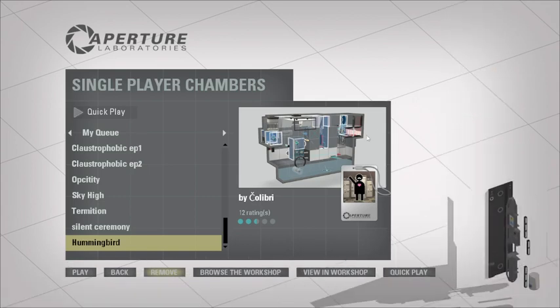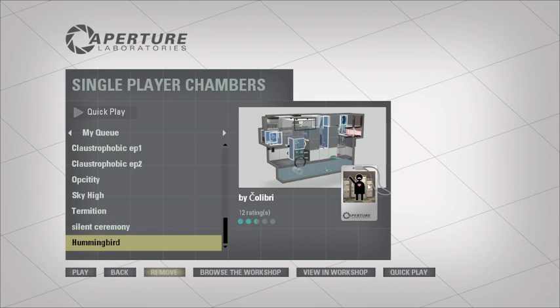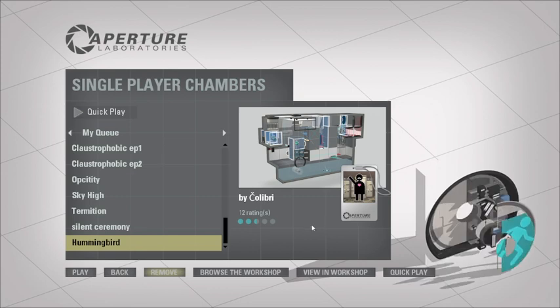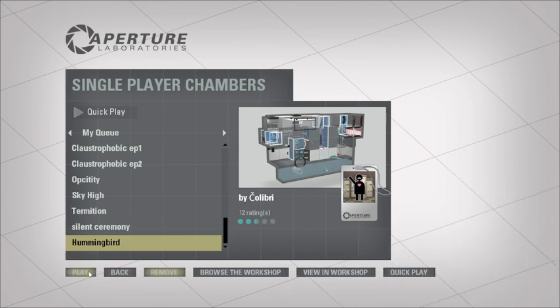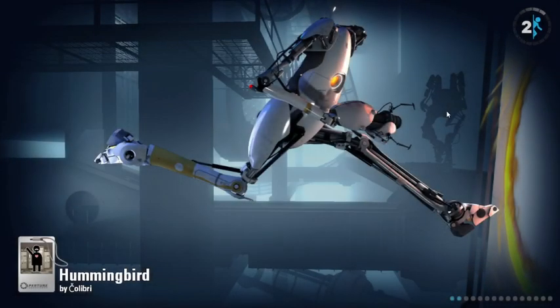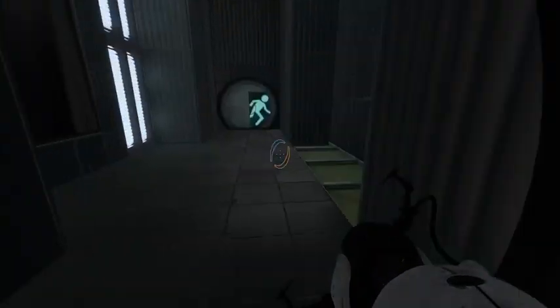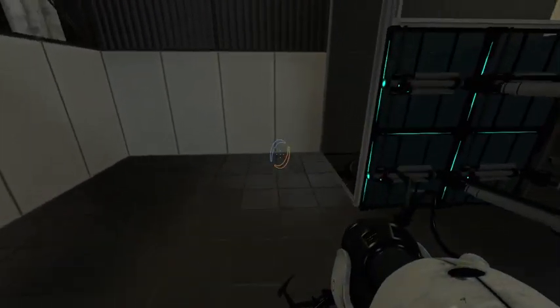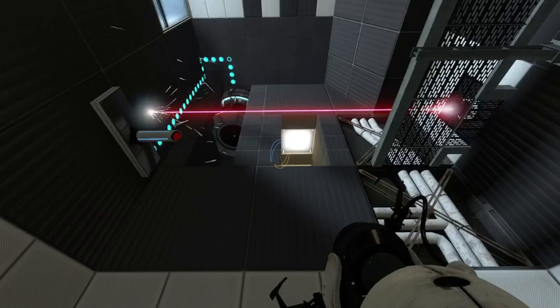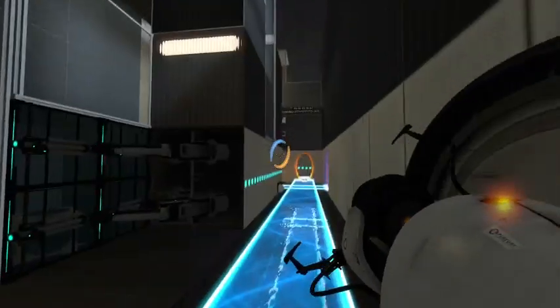Hello YouTube and welcome back to more Portal 2 community maps. Today I'm doing another creator I've never done on this channel — I'm also doing the first map of this creator. This creator is named Colibri and the map is called Hummingbird. Looking at his workshop, he made some cool-looking Hammer maps and cool-looking thumbnails, made in the B-mod it looks like. So yeah, I have no idea what I'm getting myself into — this could be a very long video.